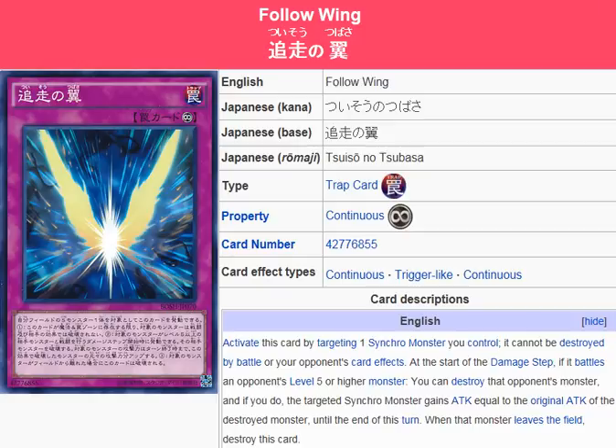A couple cards come to mind. There's Yazzie, Evil of the Yang Zing. That's kind of the first one that comes to mind. It will be nearly indestructible on top of the fact that it's gaining the ability to destroy nearly any monster.